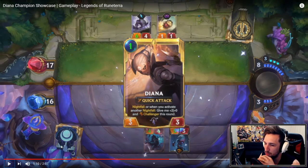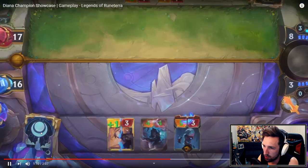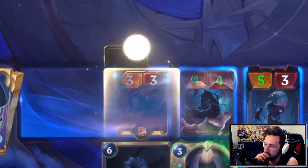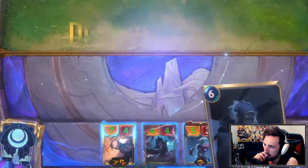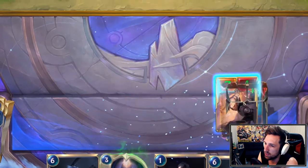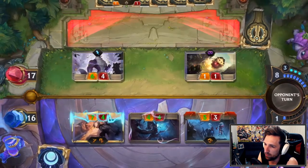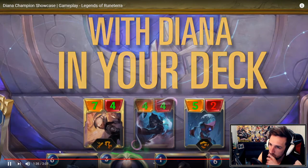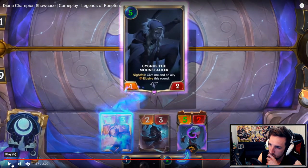She's not like super crazy out there in terms of mechanics, but damn is she valuable. Obviously she's already flipped though. Being whack elusive on her. Give her elusive — there we go. Nightfall: give me and an ally elusive this round. That looks like a six mana four-two with the effect though, it's kind of expensive.